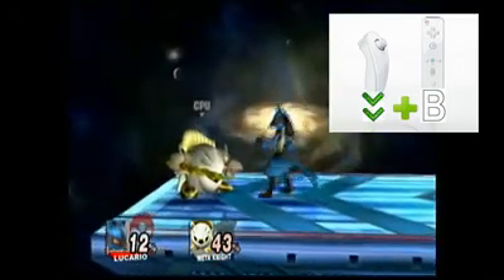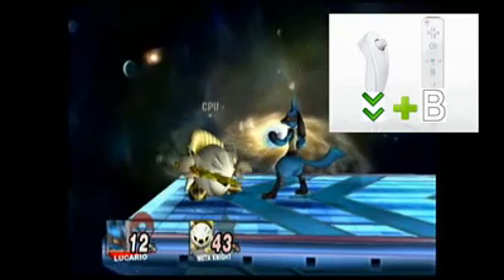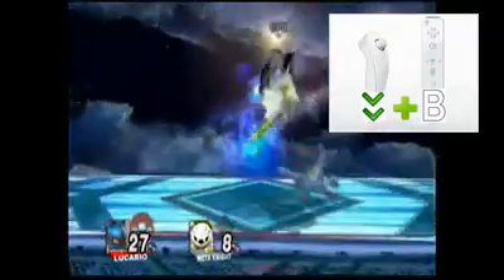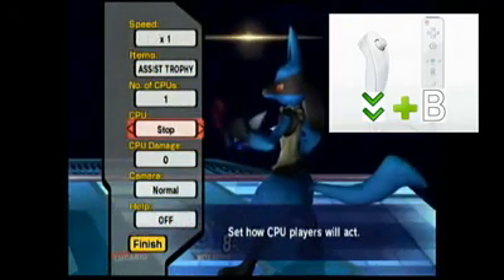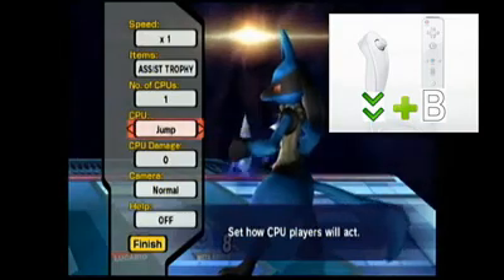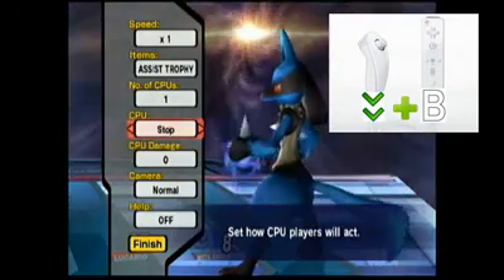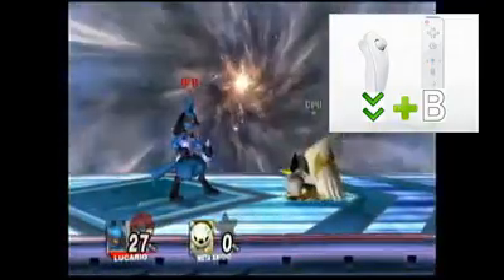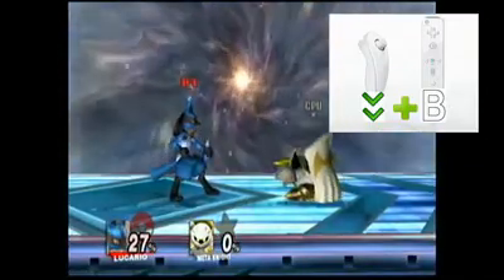And finally, Lucario's B down move. It doesn't seem to do anything — but yes, finally, like I showed there, it is a counter move, kind of like how Marth's and Ike's B down moves are counter moves as well. So that's pretty cool. The move's name is Aura Counter, by the way, if you want to know.